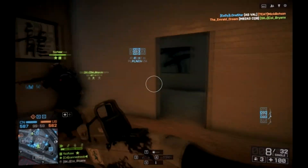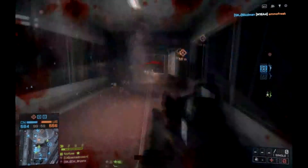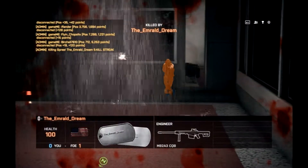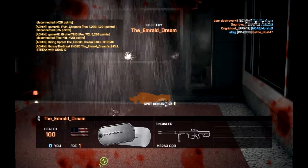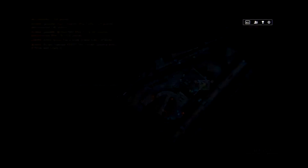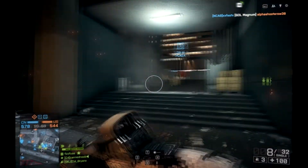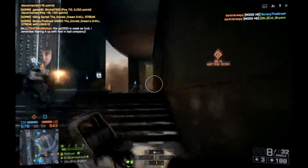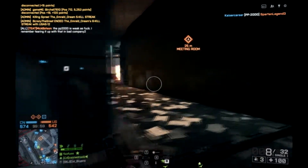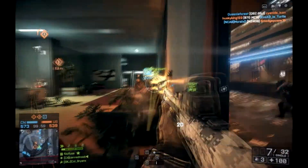I'm going to be playing Domination, because I was thinking about doing TDM on Locker, but that tends to end up in a lot of stalemates — really when everyone's just shooting at each other and no one's moving anywhere. The range of those stalemates on Locker is just the perfect range where shotguns are ineffective with buckshot at least. So I decided Domination on a map like this is generally better.